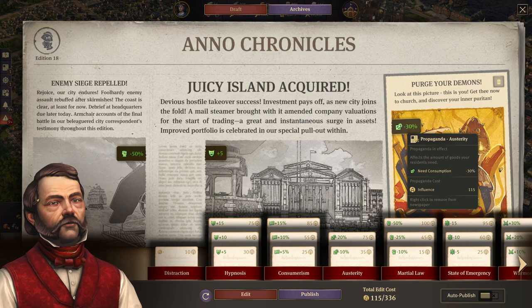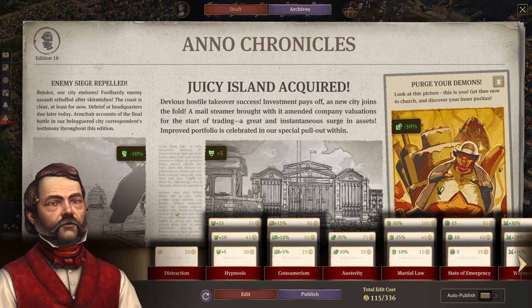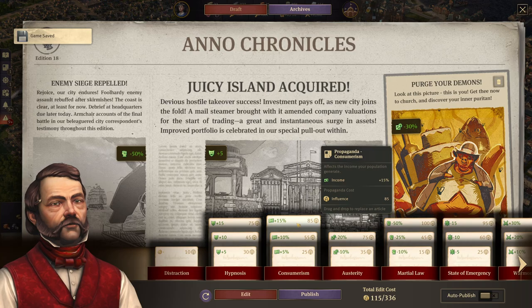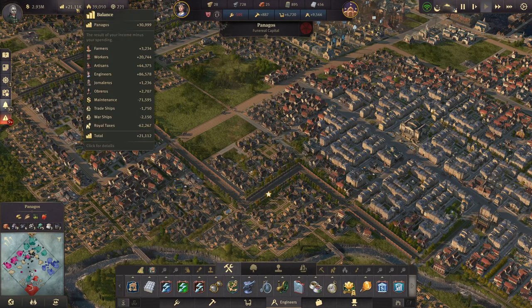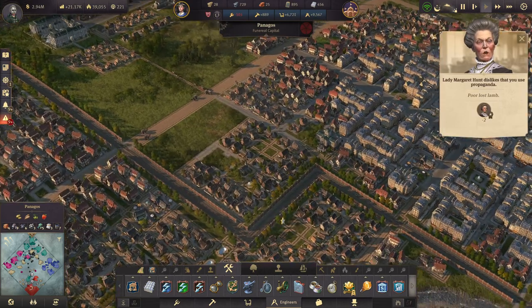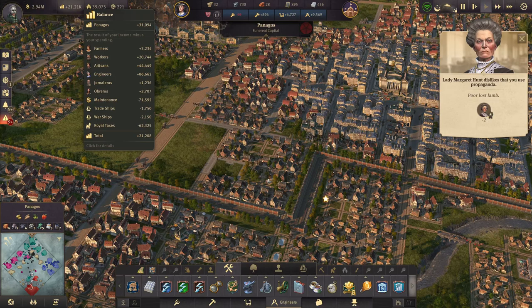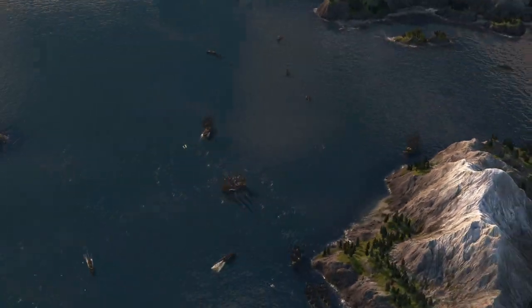For propaganda, let's go with negative consumption reduction as usual, keep some happiness, and a bit of riot chance reduction. We could completely get rid of the income bonus at this point. It drops us to 21,000 — that's 30,000 less per minute. But I think we should calculate with that from now on. So totally get rid of the income propaganda.